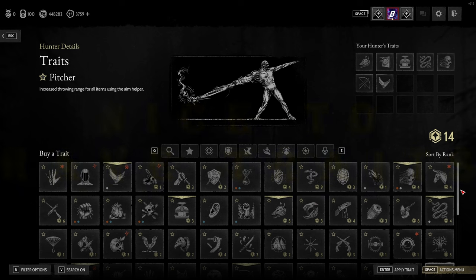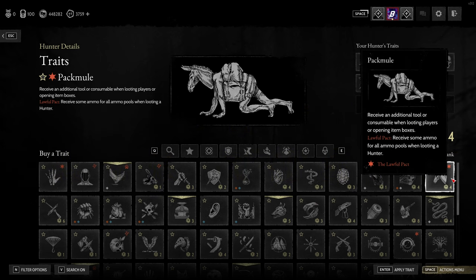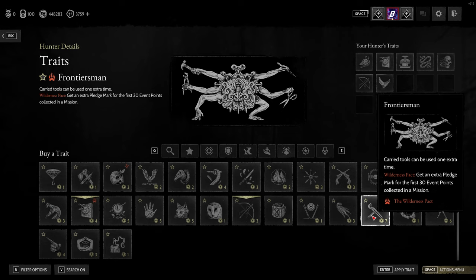Two final traits that are good to have but not necessarily essential: Plague Mule — you receive an additional tool or consumable when looting players or opening item boxes, so you're guaranteed an extra item, which I find really helpful. And Frontiersman, which is unlocked quite late and is fairly expensive, but gives you an extra use on all your carried tools — so an extra use of your first aid kit, giving you four uses instead of three, which is massive. It's also great for things like throwing knives or traps.